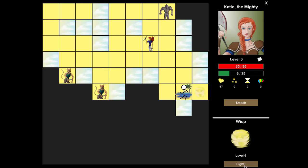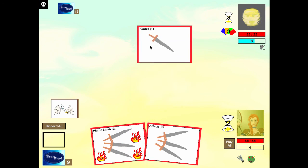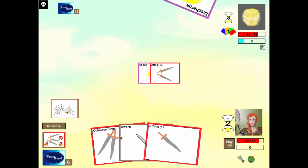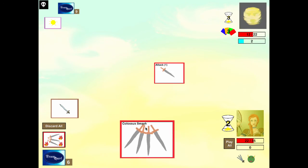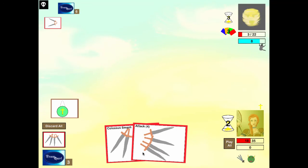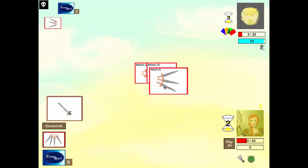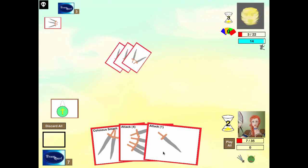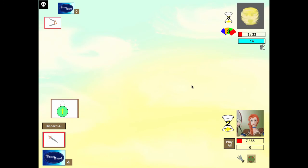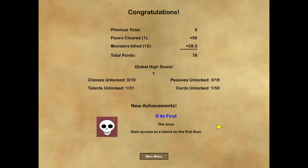We got a new ability: draw three cards. We'll upgrade our deck some more. We found a treasure chest: Hurry Up of Protection - you are immune to damage on your turn. We'll take on the troll: his ability is regen of two every turn, but that was easy. We'll pick up some gold and fight the wisp. The wisp takes no damage from physical so our attacks do literally nothing, but the flame slash still works.